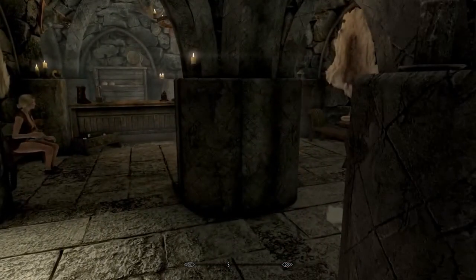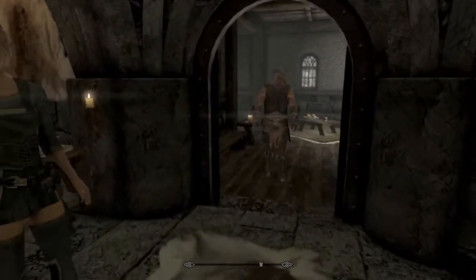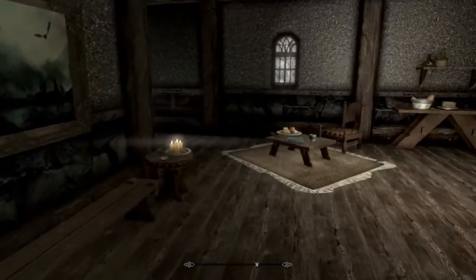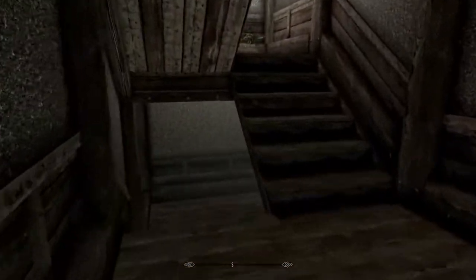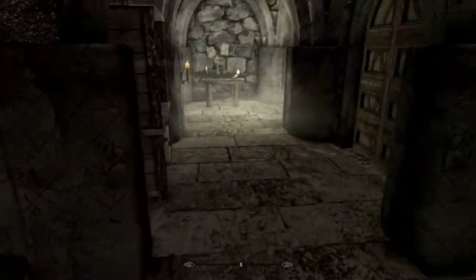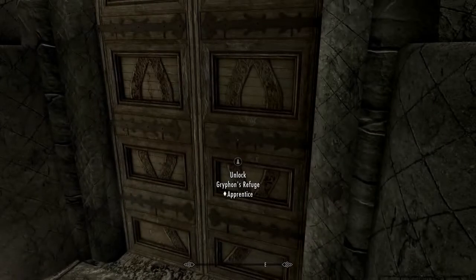It's not a large house, not even really medium - maybe a small house. It's basically just a little hideout. You go all the way into the basement. You get some dirty looks when you come through here. What you're looking for is right here - Griffin's Refuge. You have to pick the lock, so I'm going to pick the lock and I'll see you inside.